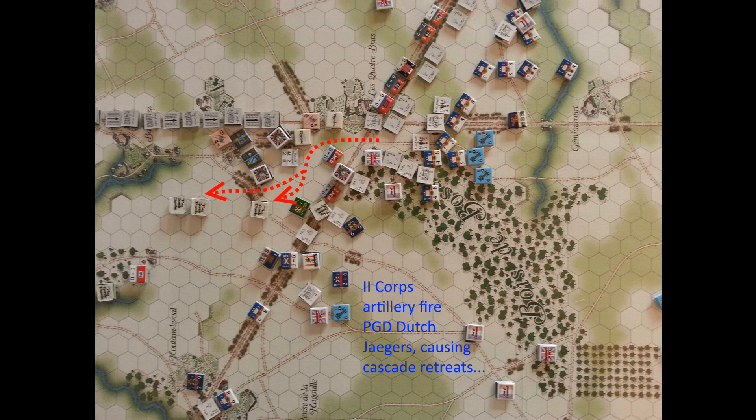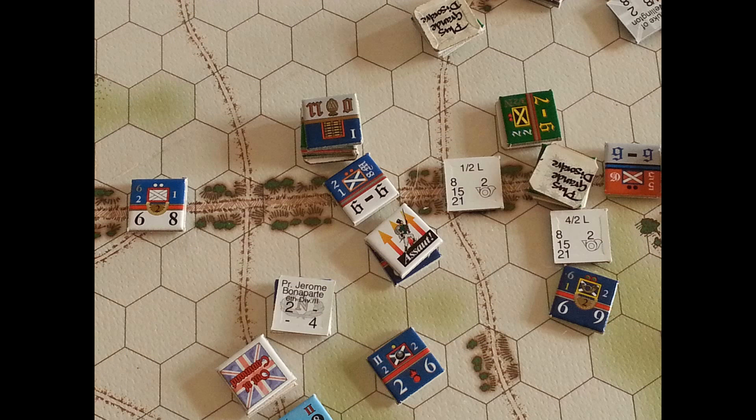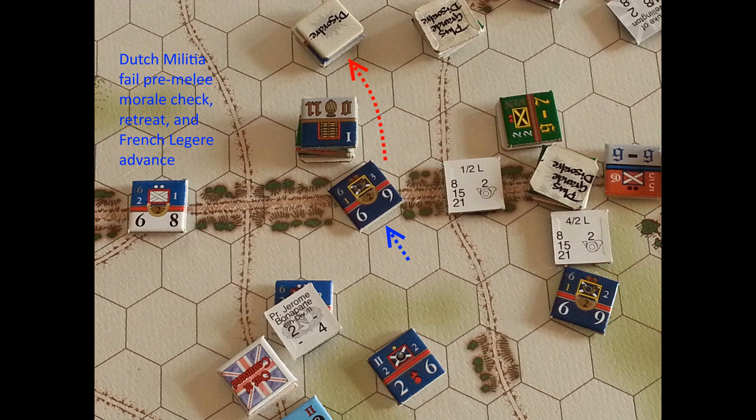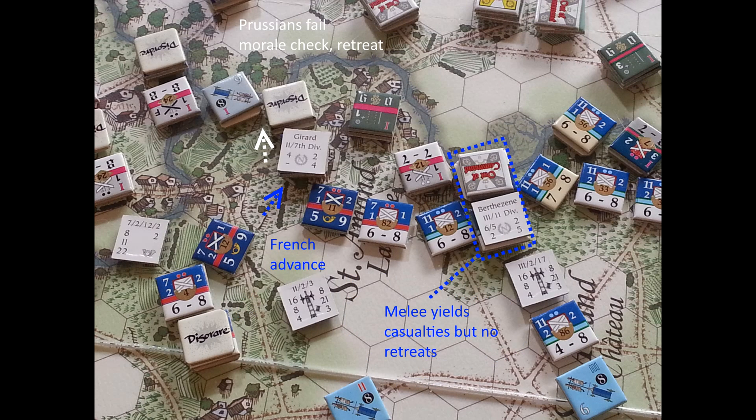Artillery fire pushes back some units at Quatre Bras, as well as infantry fire at Ligny, causing cascade retreats in both places. The assault phase only succeeds at Quatre Bras — the militia failed their morale check and retreat. Over at Ligny, there are two attacks: one results in a melee and then a retreat, and the other results in some casualties but no retreats.